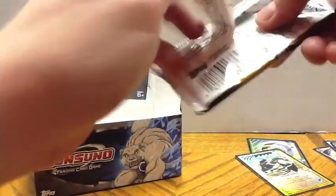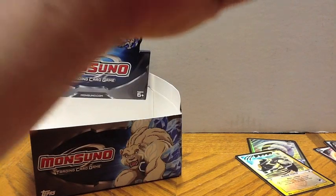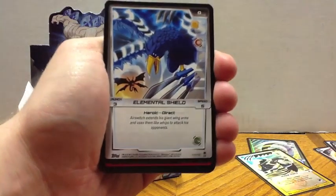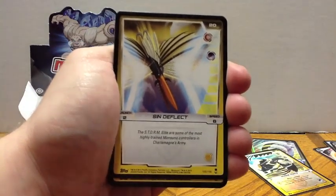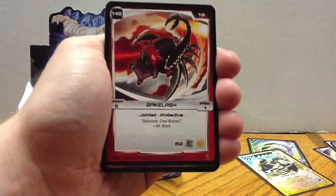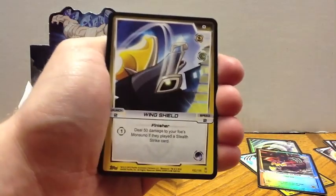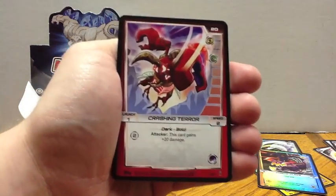Next up. We have Reflection Bolt, Elemental Shield, Shock Flame, Sin Deflect, Air Cage, Sonic Rain, Spike Lash — that's our Monsoono — Chaotic Claws is our Hollow, Barrage Hurricane, Wing Shield, Lava Skin, Charging Terror.